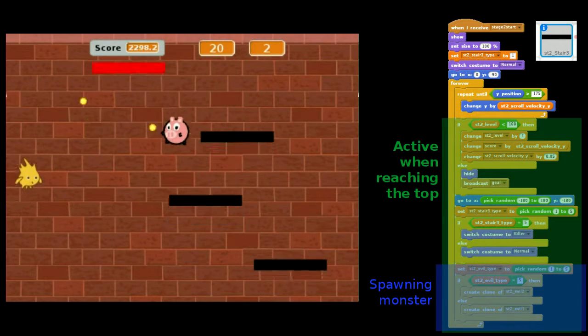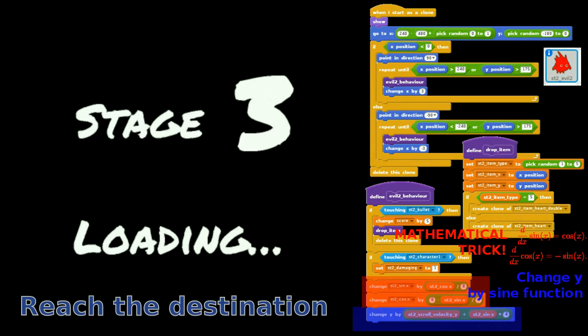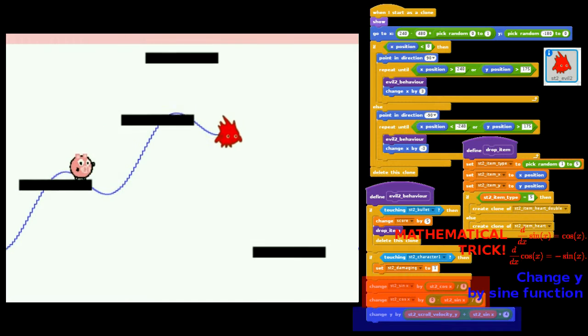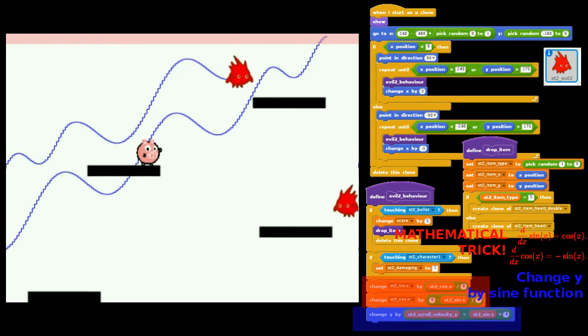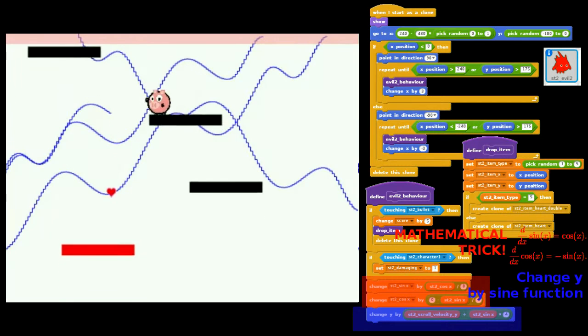When a stair reaches the top of the screen, it calls the monsters to create a clone of itself. There are two types of monsters, and the red one is quite special — its motion follows a sine graph. The code makes use of mathematical magic, where the derivative of sine X is cosine X, and that of cosine X is negative sine X.